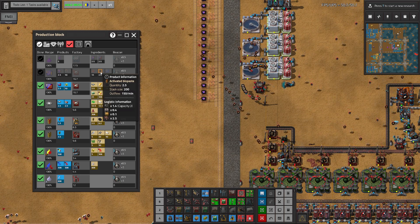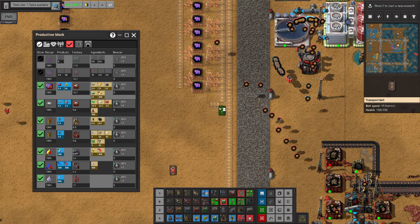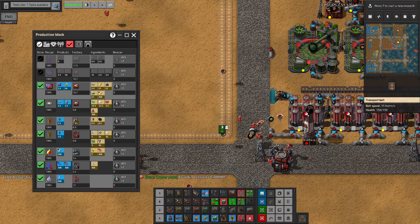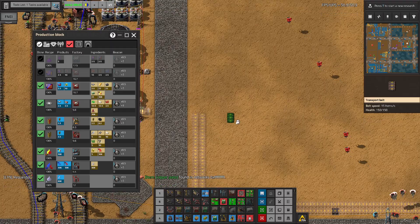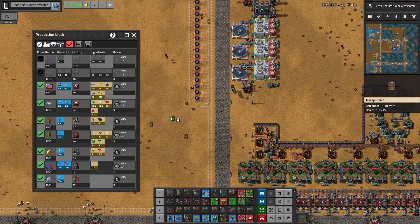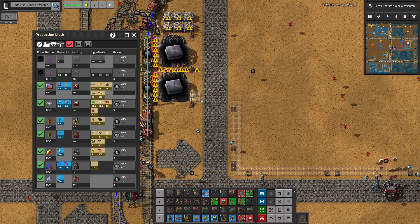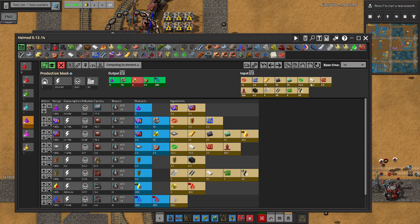We also need to produce activated biopaste and processing units — that's another thing that we need here. So this should actually be a mix of two things: of processing units that we can also get from this side. We'll get processing units. I'm not sure whether I should balance this or not. I don't think I'll be balancing everything that is below yellow belt, but like one, two, three and plastic — four — should probably be balanced.